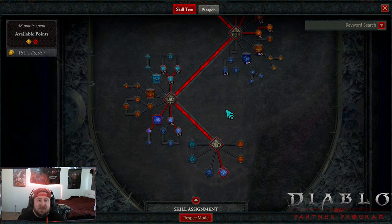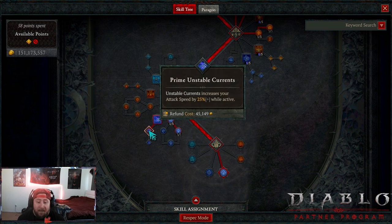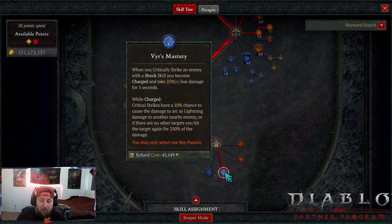I chose to opt for Unstable Currents. One thing about this build is it really benefits from having as much attack speed as possible, which is why we have Prime Unstable Currents for the 25% additional attack speed.